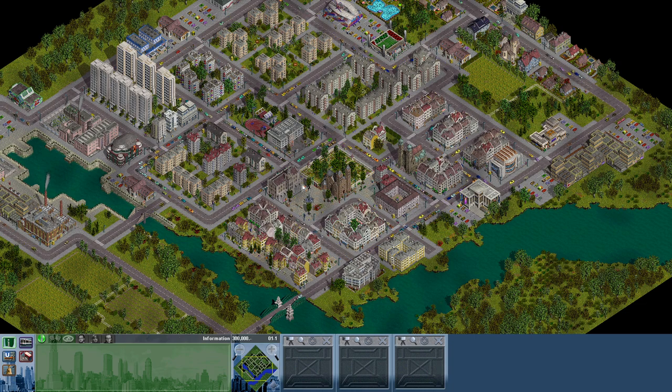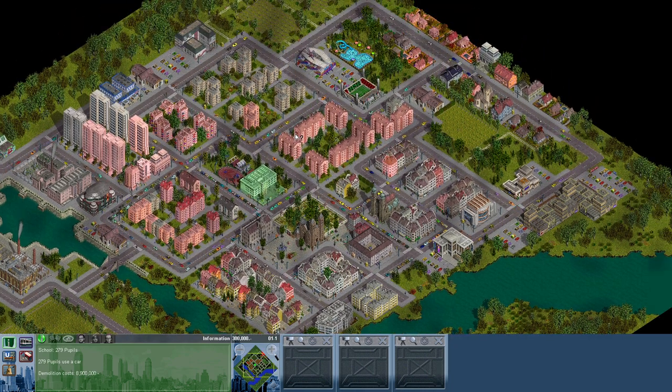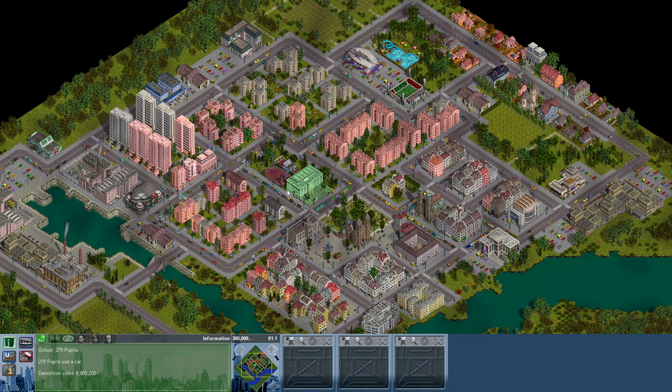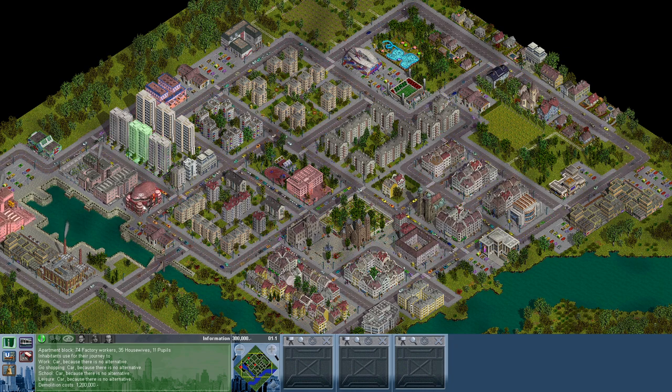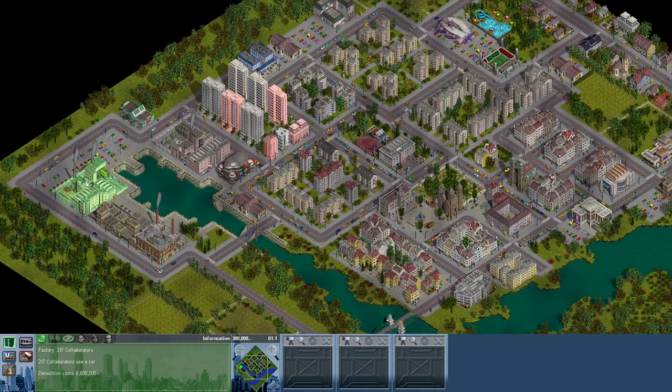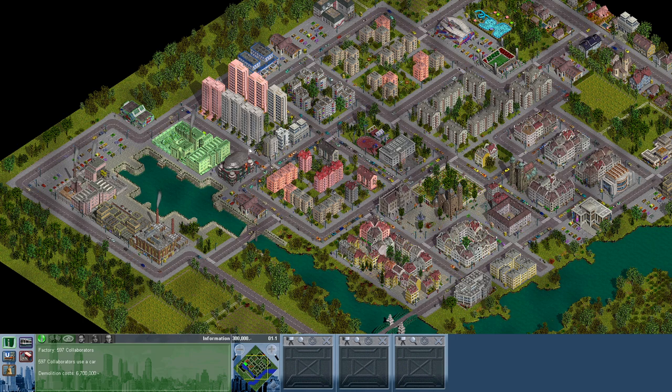Let's have a look around. There's a sports arena but only 35 people are going there. There's a school, and a lot of people in the residential buildings are going there. There are a lot of apartment blocks. They are working in this factory — that's a big factory — and there is a huge assembly hall.